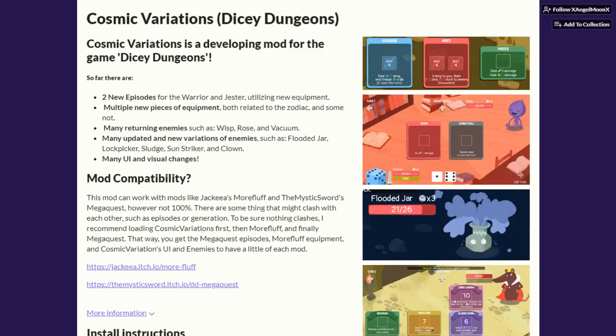So it says two new episodes but there's actually a new episode for every single character. Multiple new pieces of equipment, many returning enemies - old enemies that I believe were kind of canned from earlier versions - and updated and new variations of enemies. I was talking to Angel Moon as he was creating this and he was getting input and feedback from me on it. I'll put a link to this mod in the description. I am super excited to check this mod out and try it. It looks so good.